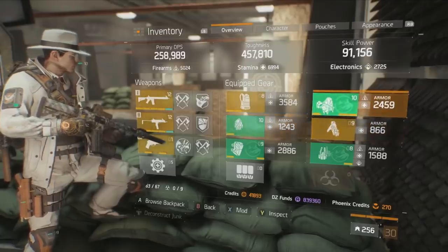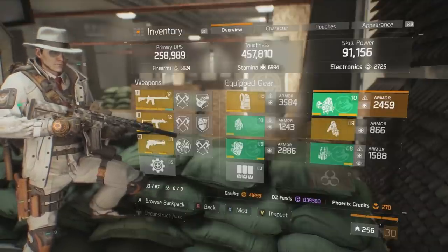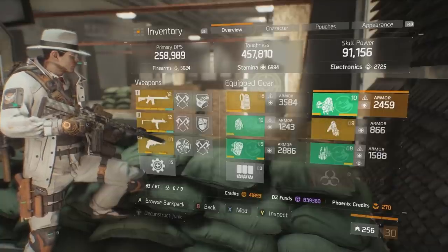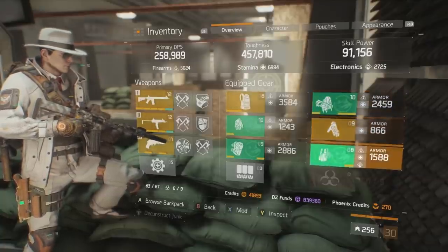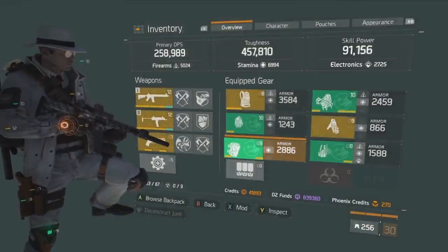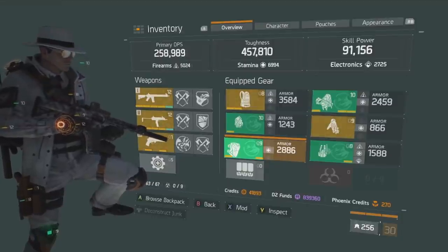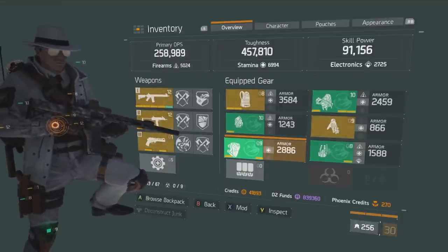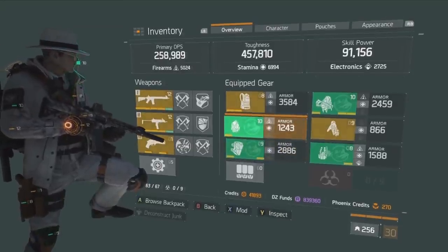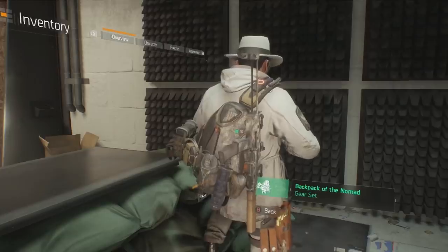All right guys, so today I'm going to be walking you through my Tank Nomad build. It's for both PvP and PvE and it's specifically designed for solo players — for all you agents out there that don't have a group to play with. It's very effective, extremely fun to use, offers multiple lives, and genuinely offers a great avenue of play for solo players. It centers around four-piece Nomad revival on death, health on kill, and various other mechanics to be extremely tanky.